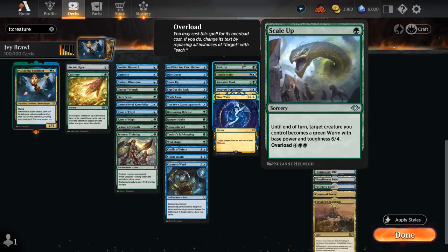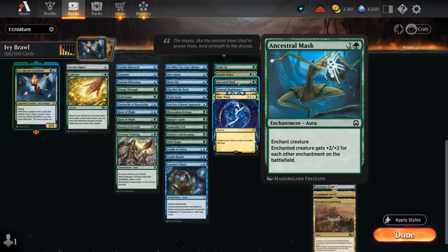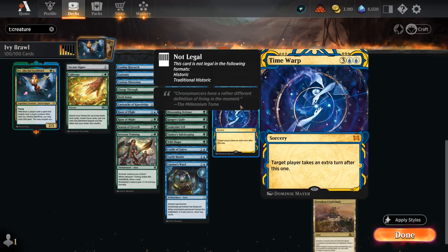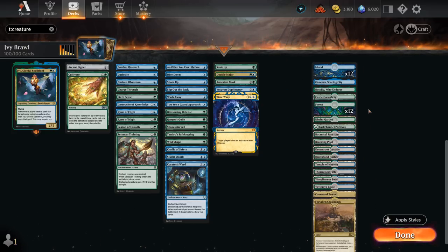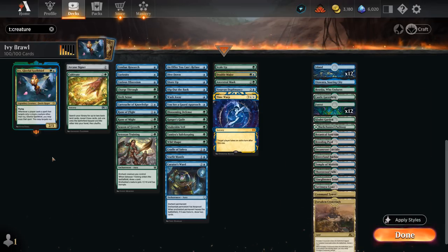The next section covers additional effects that synergize nicely. Scale Up can turn our creature into a 6/4 until end of turn to deal tons of extra damage. Double Major is fun if we copy Ivy — the copy won't be legendary, enabling some shenanigans. Ancestral Mask is a powerful aura giving +2/+2 for each other enchantment on the battlefield. Vesuvan Duplomancy can copy our creatures if we target them, and Time Warp takes an extra turn, especially powerful alongside our 1-mana auras for extra cards. Our mana base is simple: dual lands plus utility lands Soaring Seacliff and Boseju. Colony Garden is also worth pointing out — making a 0/1 Plant token when it enters can be a helpful mutate target or give us an extra creature to synergize with Ivy. Now let's jump into some games and see how the deck does.